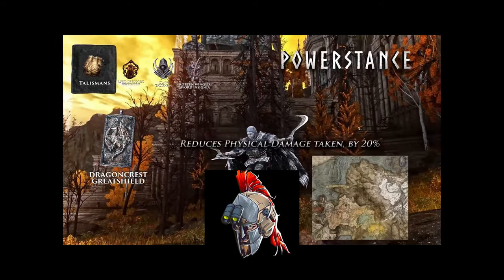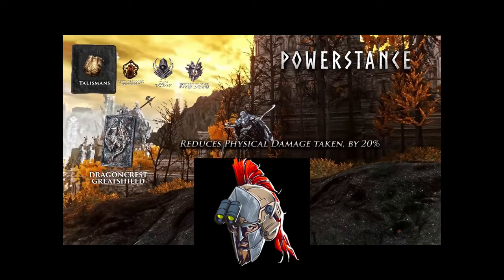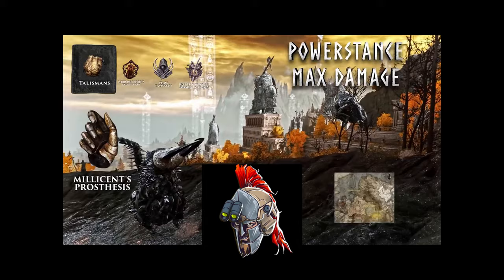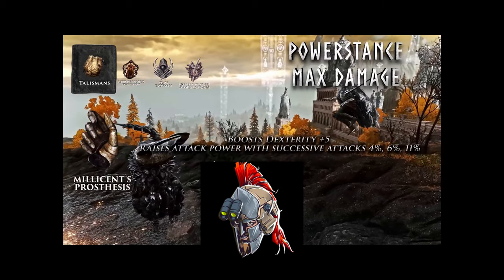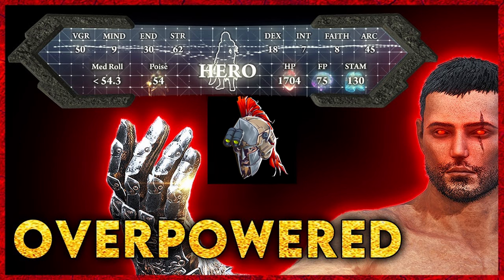Before you get to New Game Plus, I highly recommend your last talisman slot be the Dragon Crest Great Shield Talisman, which flat out reduces all incoming physical damage by 20% — the equivalent of having 20% more HP. If you're in New Game Plus and want to maximize the damage of your twin blade or curved sword build, you want to run Millicent's Prosthesis in your last talisman slot, which raises attack power with successive attacks by 4, 6, and 11%.